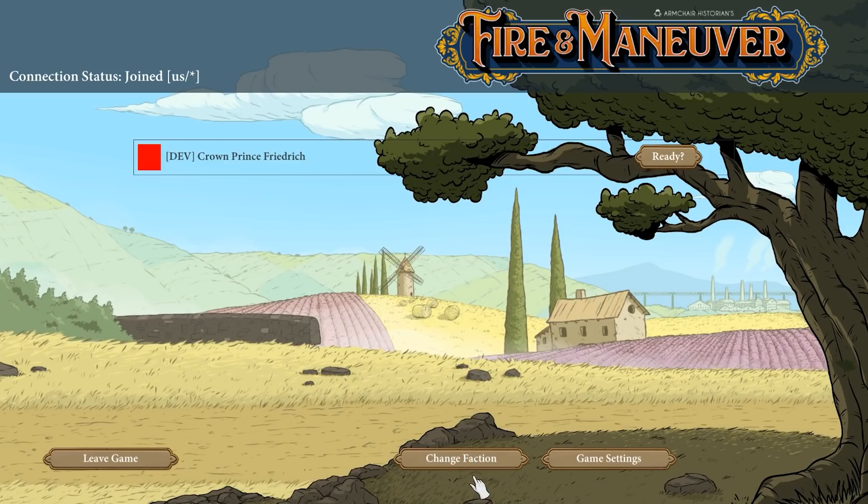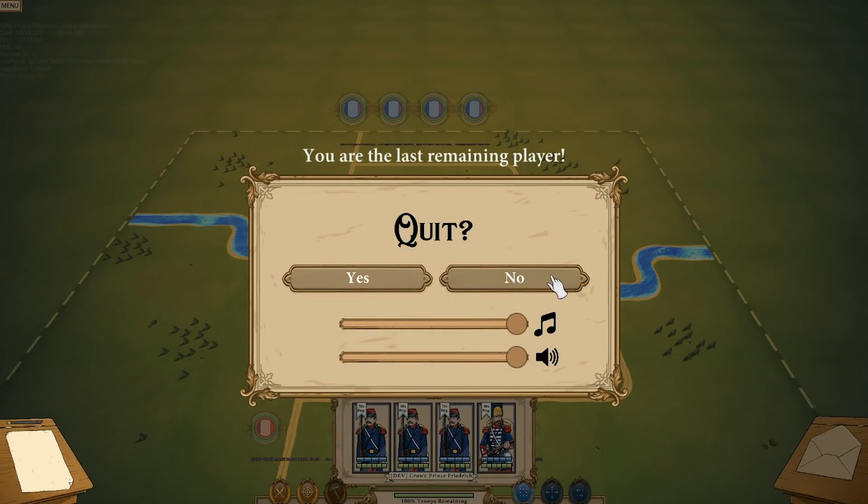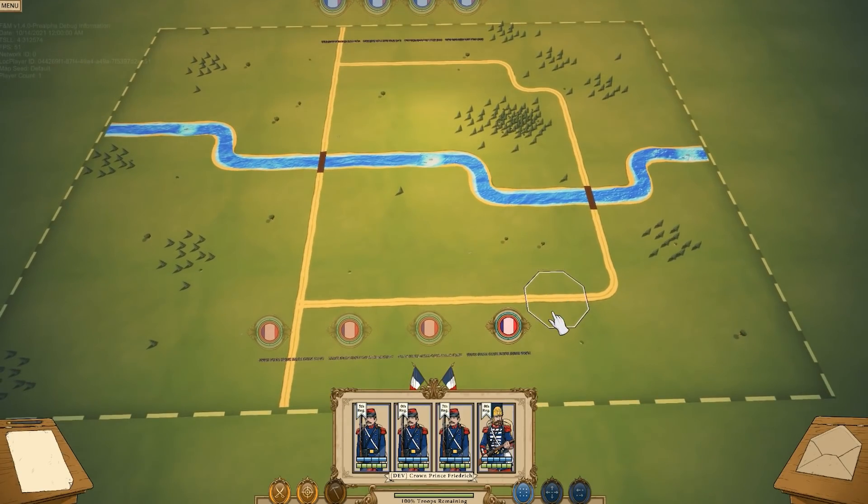Compared to our last version, you and your opponent may both select the same faction — such as France — and, as the Discord community calls it, have the French Civil War. The Discord community has had a large part in the animals that we selected for the final game, so if you want to be part of the conversation, look to the link below to join our official Fire and Maneuver Discord.